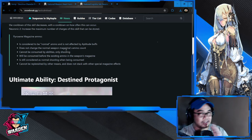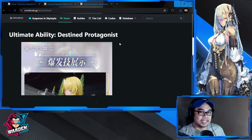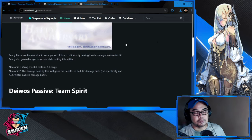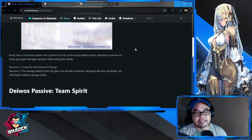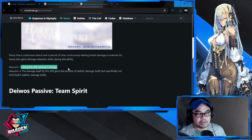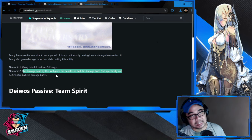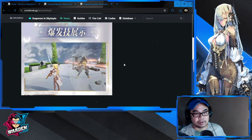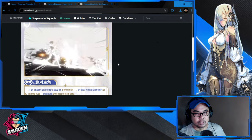It also ignores part of the enemy's resistance, so increased damage plus decreased resistance means a lot of damage. Moving to the ultimate ability, Destined Protagonist: Fanny fires a continuous attack over a period of time, continuously dealing kinetic damage. She also gains damage reduction while casting. Using the skill restores S energy, and the damage gains benefits of ballistic damage buffs — but specifically not ADS or hip-fire ballistic damage buffs. The skill is kind of a watered-down Freesha ultimate from my understanding.